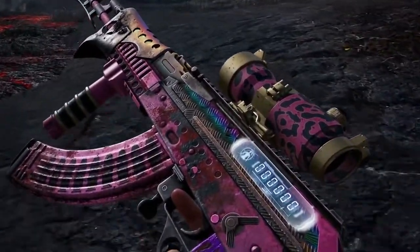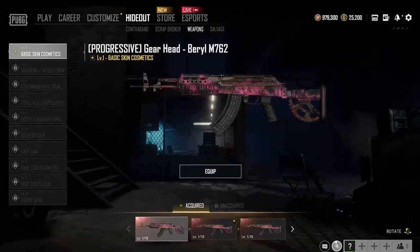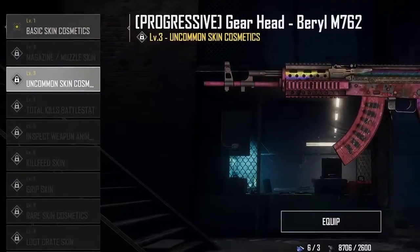The more you upgrade these special weapons, the cooler your new skin looks with visual improvements to attachments, enemy death boxes, animations, the kill feed, and more. You can even unlock a battle stack counter for these weapons, so upgrade to your heart's content.